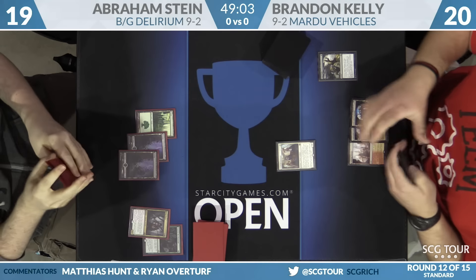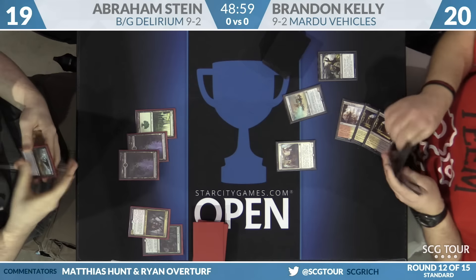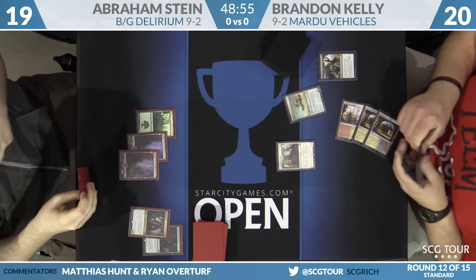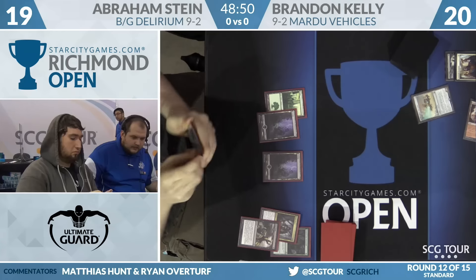Big pick-up here for Kelly on turn three. It's a copy of Scrap Heap Scrounger — a good attacker and a way to trigger the Toolcraft Exemplar. He's going to go for the Aethersphere Harvester, get that vehicle into play. Abraham will push away the Toolcraft Exemplar, though.